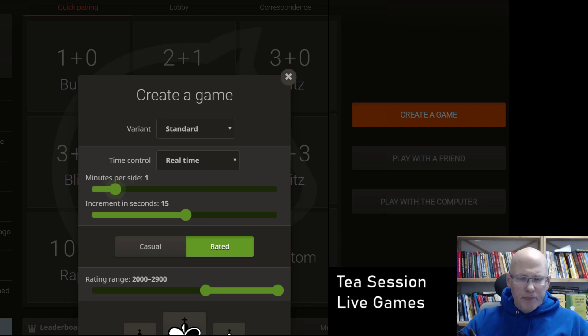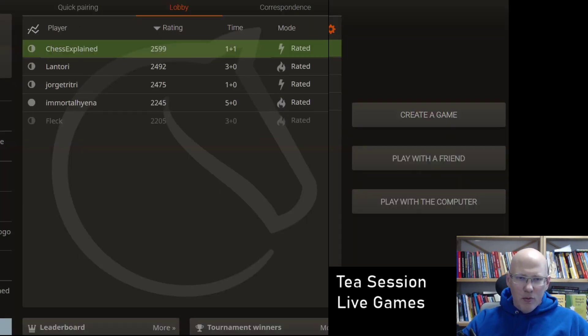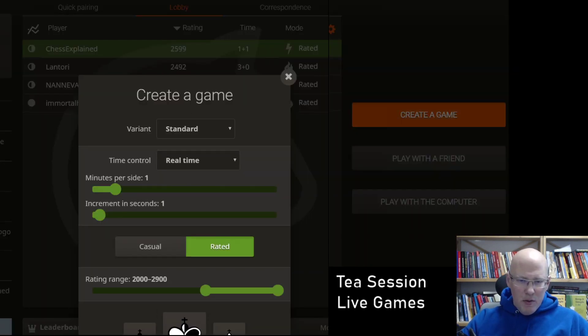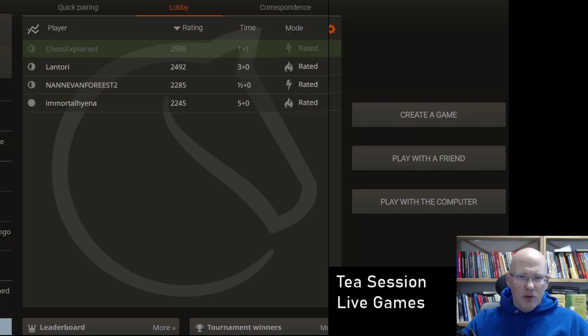What if we do a really quick one? Let's do 1 plus 1. I know this is not the most intuitive time control, but I'm doing longer ones like Blitz, 5 plus 3, 15 minutes. Let's do a 1 plus 1 session. If I get some opponents, that is. What is my minimum? 2,000. Yeah, that should work.